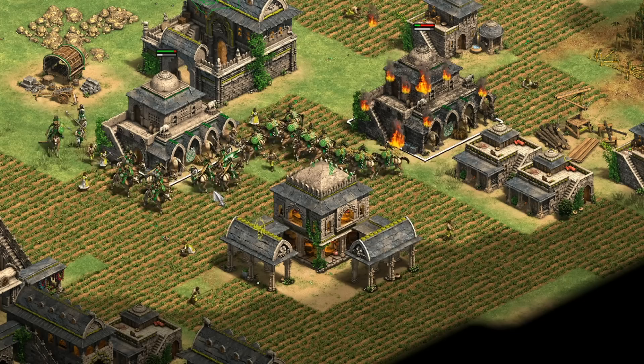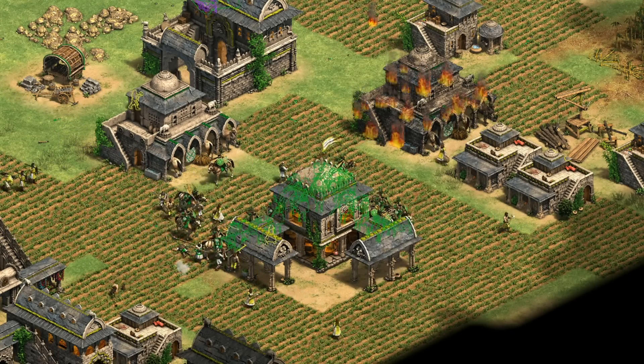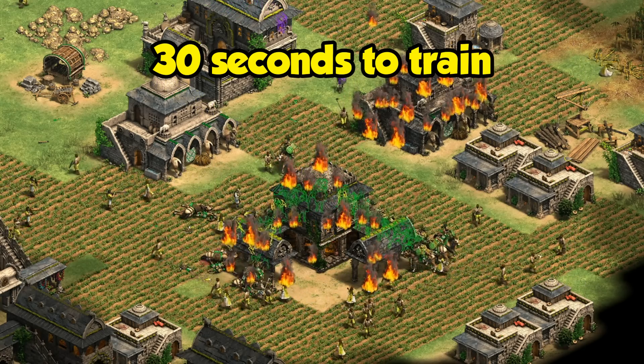That's the same cost as a knight. This moves it from being a one-off campaign unit into something you could actually encounter at some point and might want to know a bit about. Here you can see their stats compared to a regular knight — and it's not just their cost, but all of their stats are exactly the same. If anything, it's a bit weaker than most Civilizations' knights since you won't have access to bloodlines or cavalry armor upgrades. They're also limited by how many stables you can convert, so it takes a while to build up their numbers.